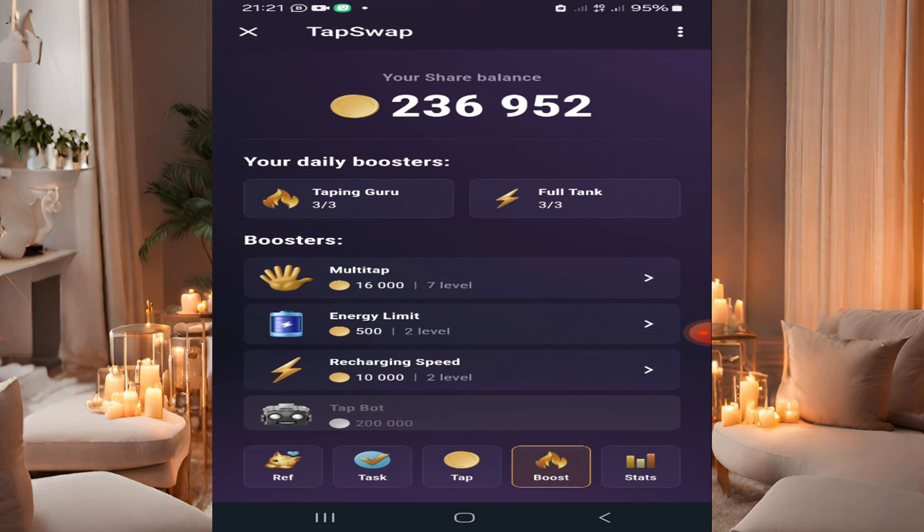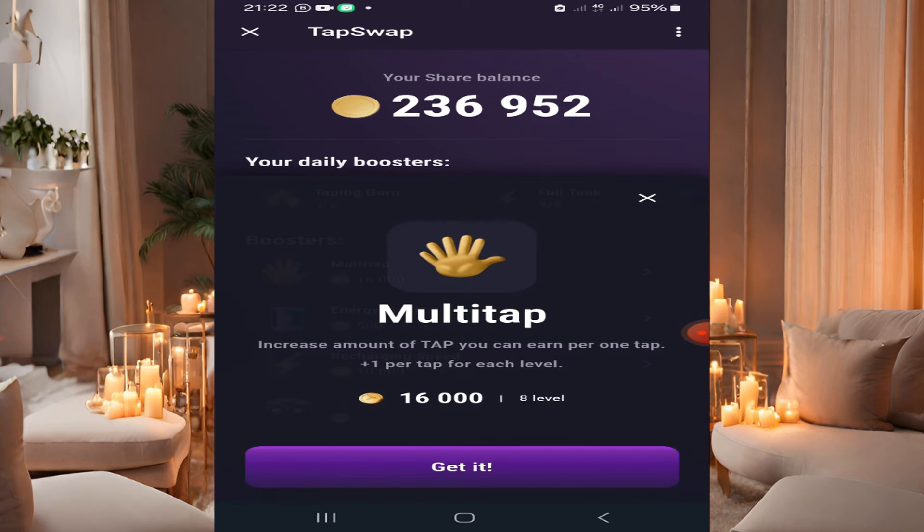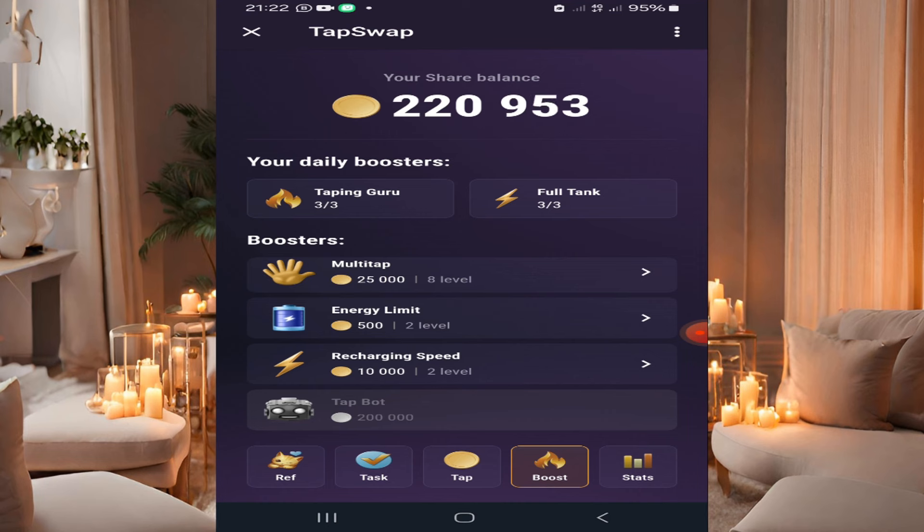You can also boost so that you begin to receive more coins. When you've acquired a couple of coins, you can click 'Mount' to upgrade. You need to sacrifice 16,000 coins to upgrade — boom, there's a drop of 16,000 coins. After that, any time you tap you'll begin to receive more than the seven coins you were receiving before. You can boost again to receive even more.